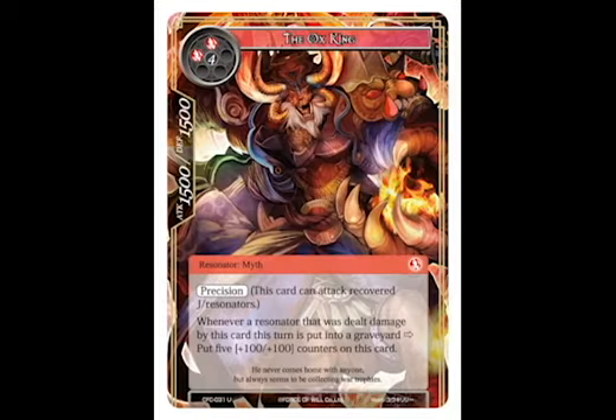Number 5 is the Ox King. He starts out as a 1500-1500, but every time he damages a resonator and that resonator goes to the graveyard, you get to put five 100-100 counters on him. And they're permanent counters, so pretty much every time he kills a creature, he gets an extra 500-500, so he can be a pretty big beast by the end of the game.